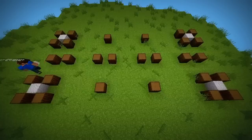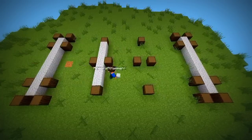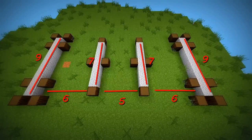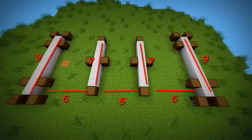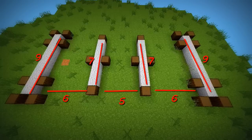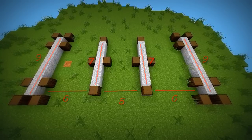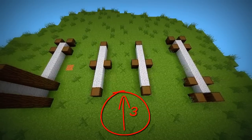We are going to do something a bit different in the start since the whole thing is going to be open. You want to use these numbers and make a foundation that looks like this. Now raise it all by 3 blocks.